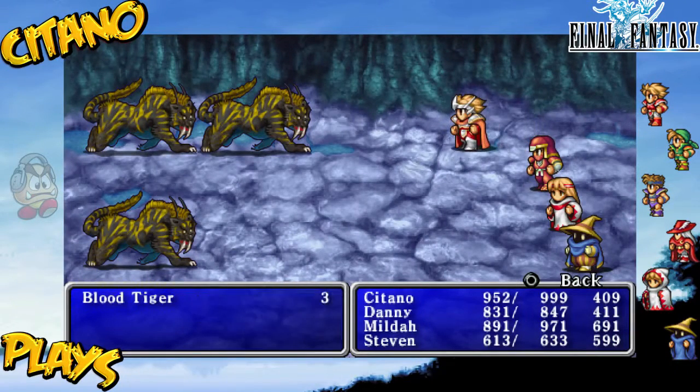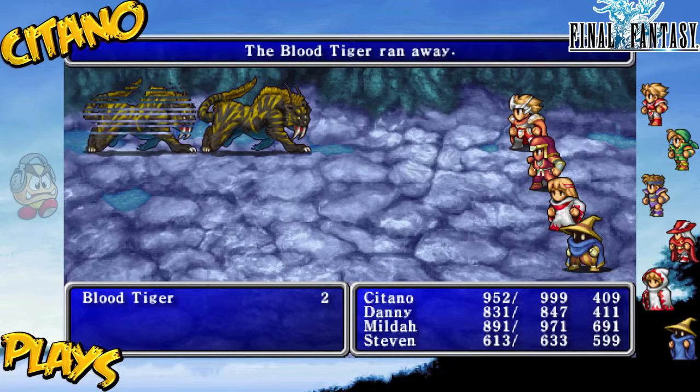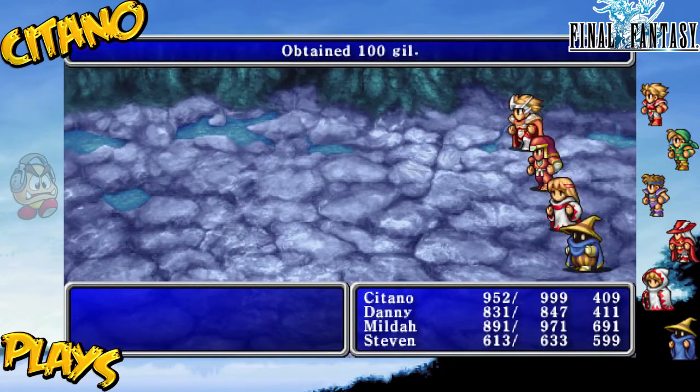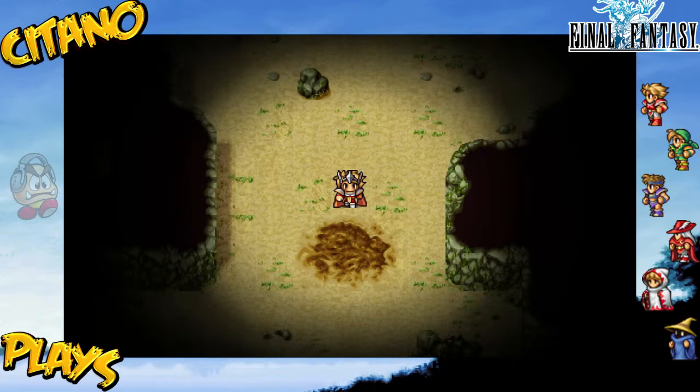Brian missed two. Black Tiger — two of them run away. The third one was like, where are you guys going? Getting beaten up. Floor 24 next, and now we're back into one of these desert-ish caves.